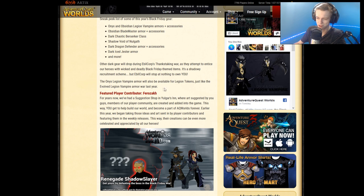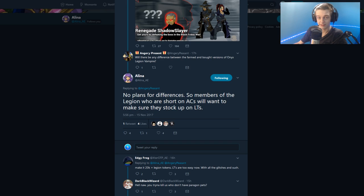There's also a typo on the sign — it says the Evolved Legion Vampire armor was last year. Evolved Legion Vampire came out in 2014, so that might be a typo. Elena confirms there are no plans for differences, so members of Legion that are short on ACs will want to stock up on Legion tokens. You've got about a week to farm for the armor — I'd guess it'll cost around 10,000 Legion tokens if not more.